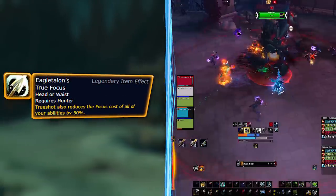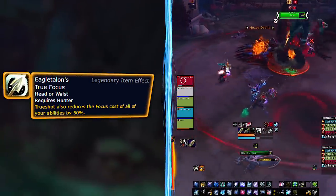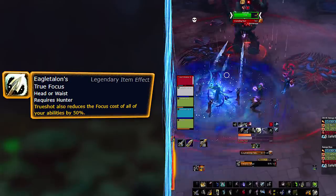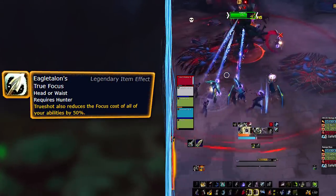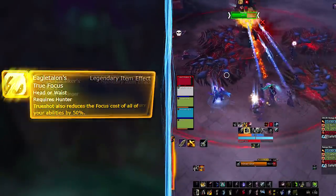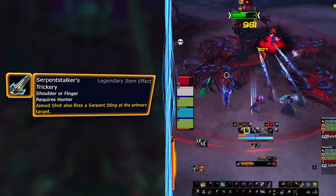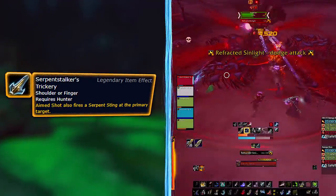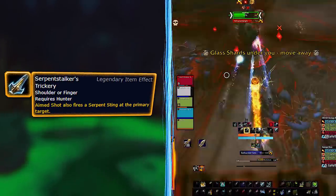For single target, an alternative to the BiS legendary is Eagle Eye — True Focus — which works during Trueshot and can give you massive bursts on your opener since you'd also be using Careful Aim and likely Bloodlust. If the Calling the Shots talent ever becomes much better, this legendary could see more play. For now, Serpent Stalker's Trickery performs the best, but you still have alternatives if things get nerfed.